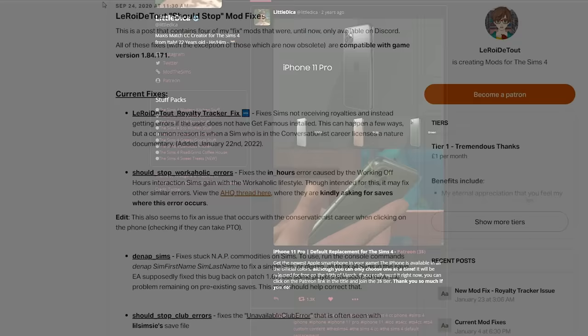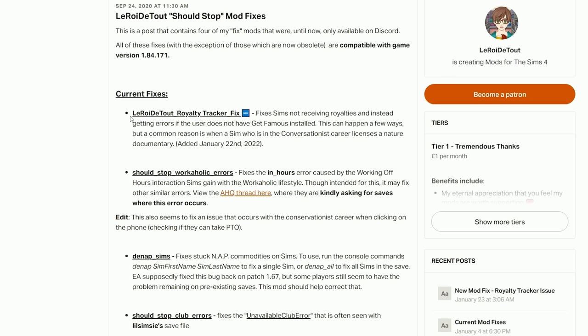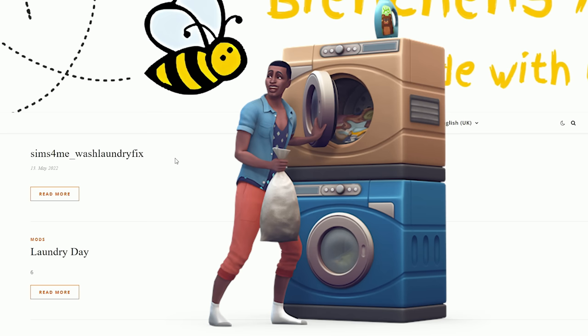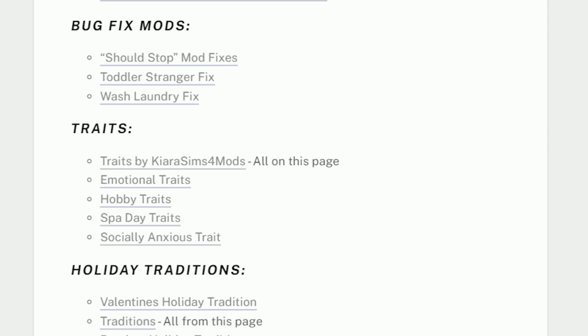The Should Stop Mod Fixes is super important, especially if you use save files — it adds in a bunch of different fixes that automatically run in the game. I would suggest installing all of these. A lot of times when I've had a broken save file, these fixes sort it right out and they automatically work in the background. The Toddler Stranger Fix makes it so that when your Sims meet a stranger, they can actually give them a friendly introduction — normally toddlers can't say anything to strangers, so I had to cheat a relationship. The Wash Laundry mod fixes a lot of laundry issues — laundry gets stuck in the dryer, or says it's clean when it's not or dirty when it's not. This mod just fixes all of that.